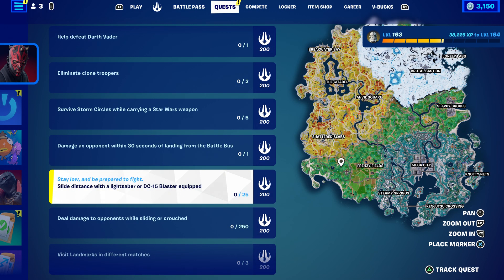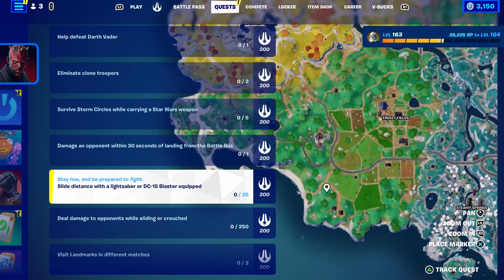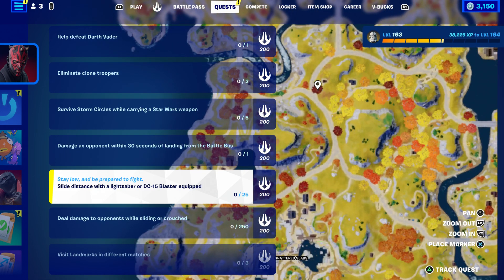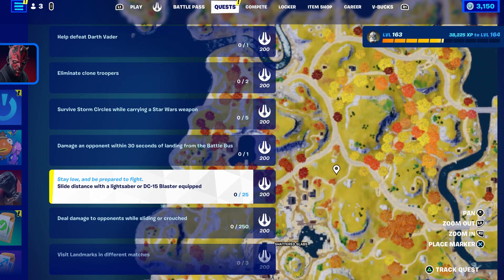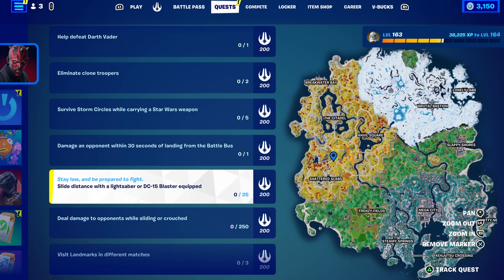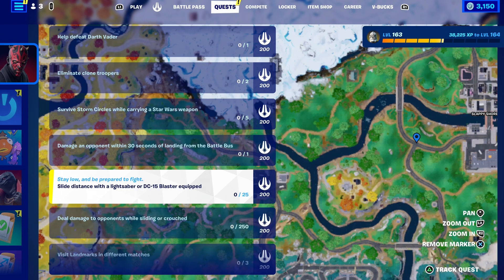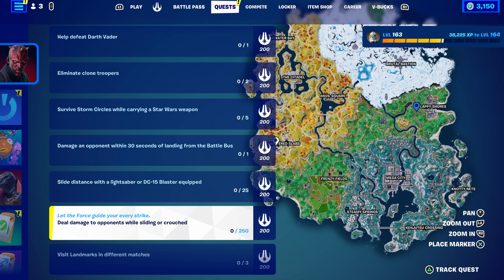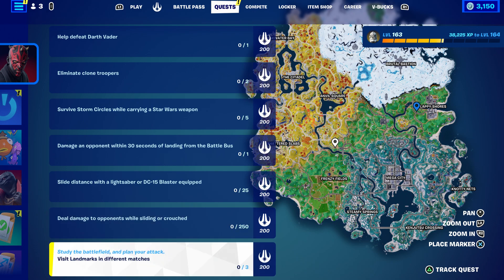Next is slide with a lightsaber or DC-15 blaster equipped. If you don't know where the blaster is, it's going to be right over here or right over here. And the challenge is: deal damage to an opponent while sliding or crouching. That's very easy — you just crouch and shoot the enemy.